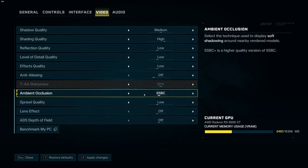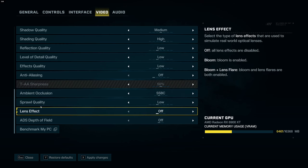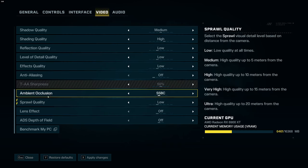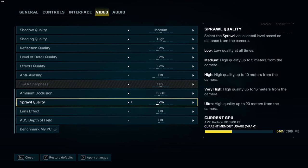For ambient occlusion, I recommend SSBC. You can remove it entirely and gain about 10% FPS compared to HBAO, but your game will look flat. So I recommend a minimum of SSBC. After that, for sprawl quality, I recommend low or medium — medium gives high quality up to 5 meters from the camera, while low is low quality all the time, which is a big difference. But by the time you adjust sprawl quality, with all the other changes you've made you should be fine with your FPS.